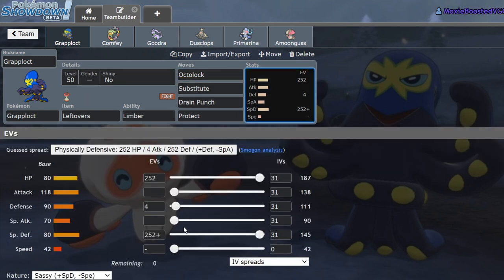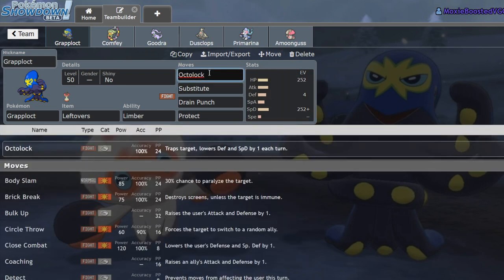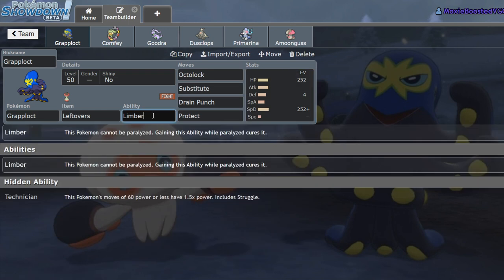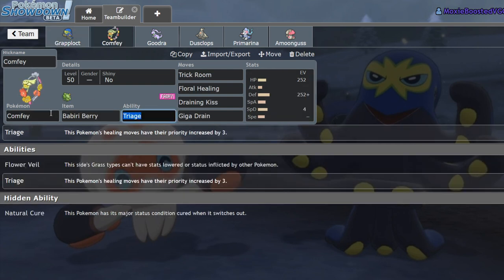Grapplocked is really slow. Personally I feel like this thing would have been actually viable if it got Unburdened — even with that low speed it'd be able to boost its Special Defense or Defense with a seed, get twice as fast, get behind substitutes easier, Octolock easier, and just stall out with Drain Punch or Protect. But no, we're going full Special Defensive with Assassin Nature minus Speed, and the ability Limber instead of Technician — Limber gives us paralysis immunity.